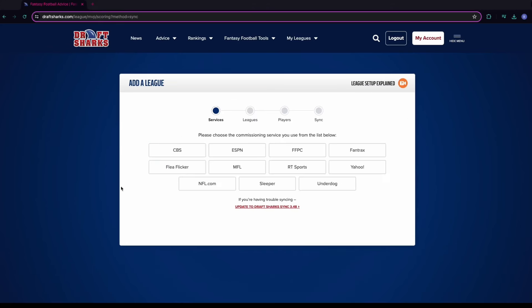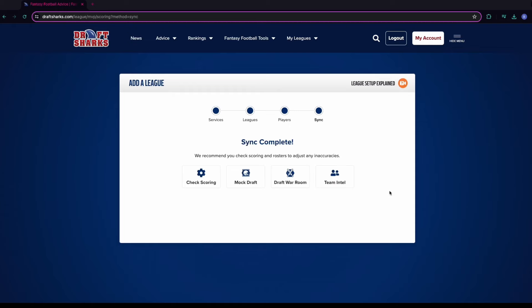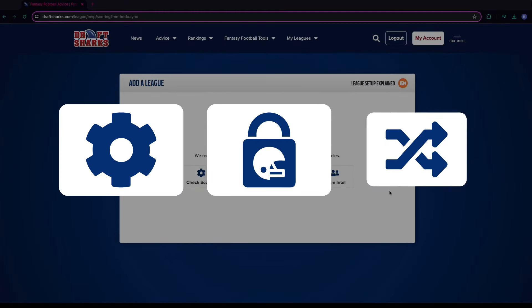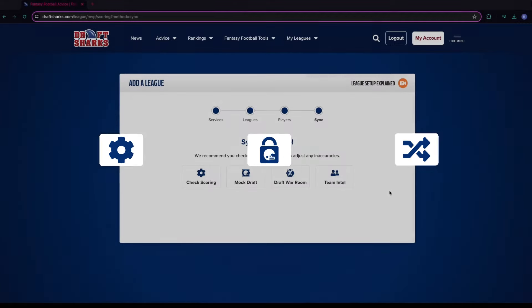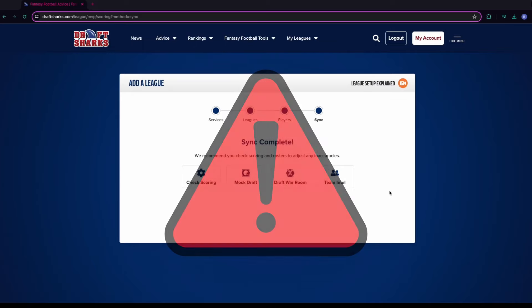Simply sync your league using the prompted steps. Select your hosting service and wait for the league options to pop up. Just sit back and let the tool dig into all the settings, keepers, and past transactions to collect all the relevant information you'll need for your upcoming draft. Do not close any tabs that might open because that could cancel the sync.